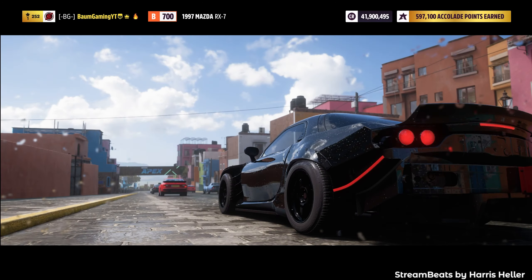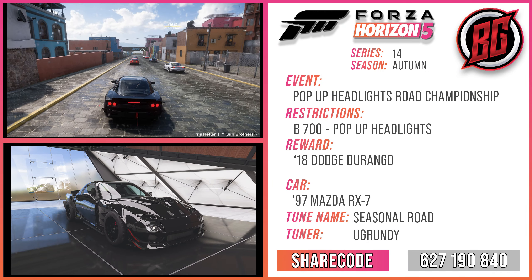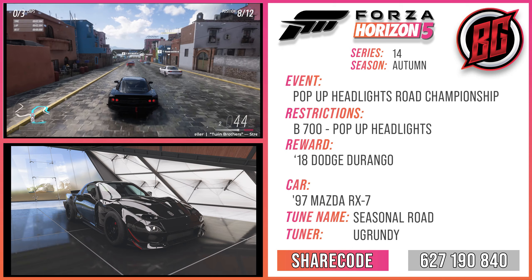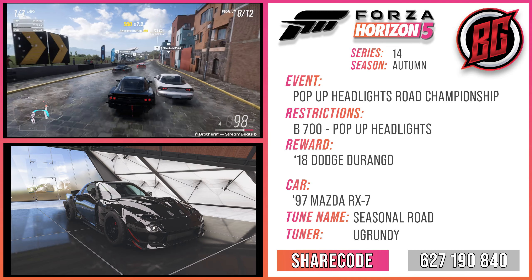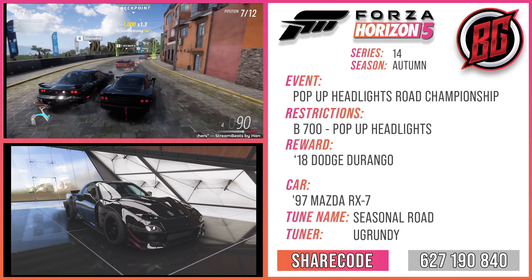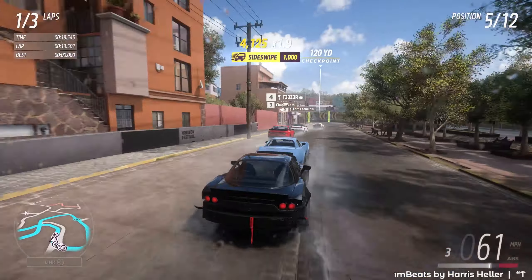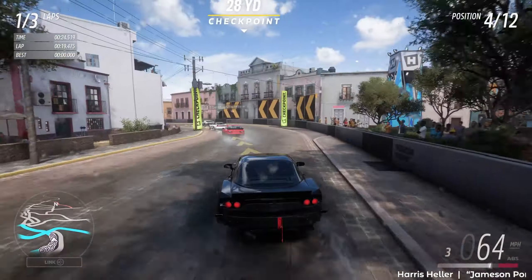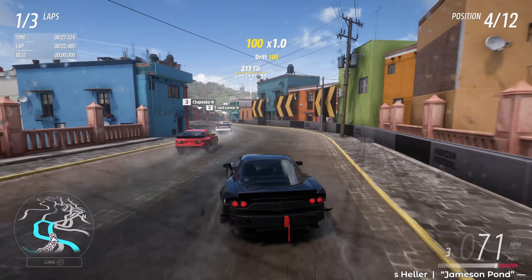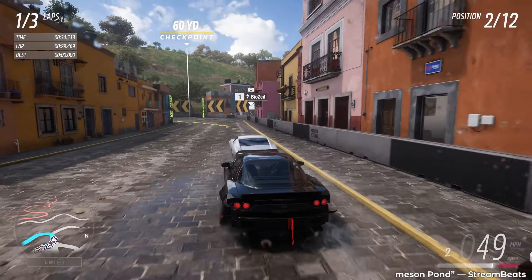Here we go with the Bolo Ocho circuit, jumping into the 1997 Mazda RX7. The tune sheet will be up on the screen now. This is definitely the coolest looking car we're going to use today. It's got a body kit on it with pop-up headlights, so I don't know if that's kind of breaking rules — but by default the RX7 does have pop-up headlights on it.